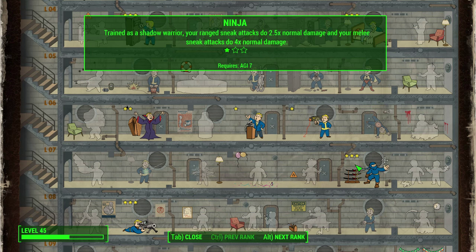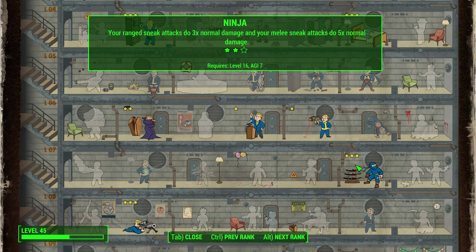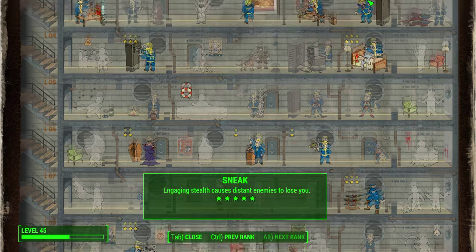Another crucial perk is the Ninja perk. It increases your ranged sneak attack damage by 2.5x and melee sneak damage by 4x at level 1. Level 2 increases ranged attacks to 3x and melee to 5x. At level 3 you get 3.5x for ranged sneak attacks and 10x for melee sneak attacks. This perk basically allows you to do a crazy amount of damage while in sneak mode.